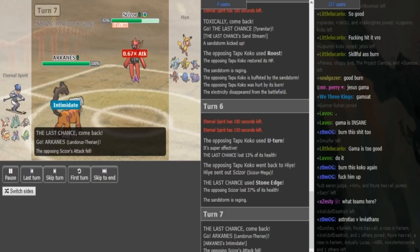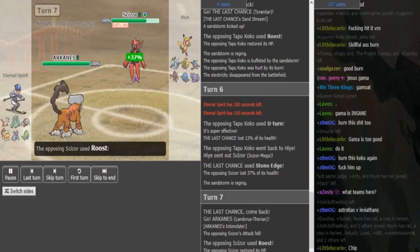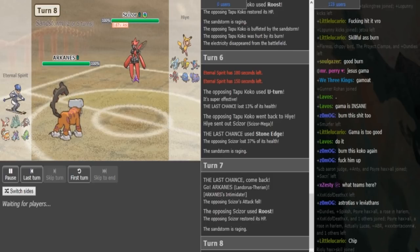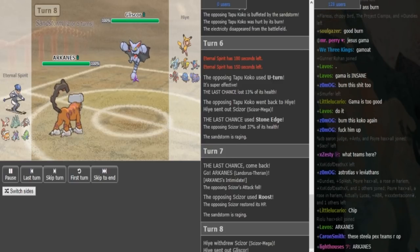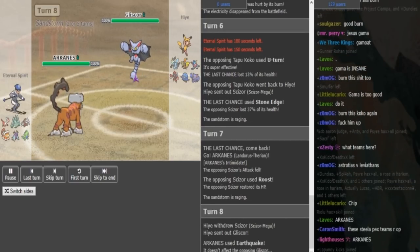Because Banded Tyranitar will at least, even if Scizor is Max Defense, do 44 or 42 to Mega Scizor. So it's somewhat of an offensive Tyranitar, but it's not Banded. Lando's comes out and just goes hard for Earthquake.